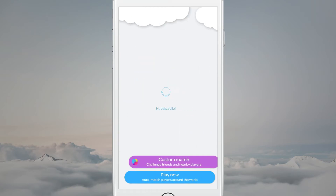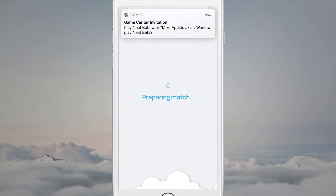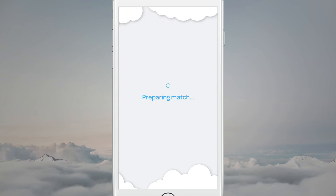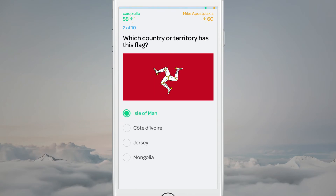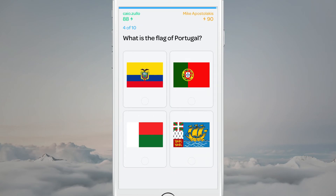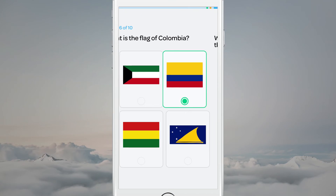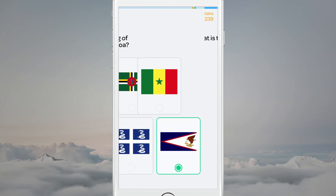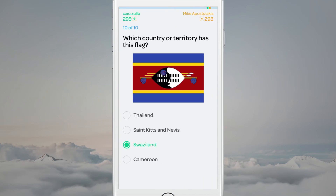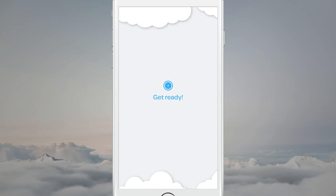So that was auto match. The next feature is custom match, where I can challenge specific players. I'm going to send you an invite. Got it — accepted. The game should start shortly. There it is — you're playing again. Who's going to win this time? You're ahead this time. I still have a chance. We can see a lot of elements here — there's a time element to the game, so whoever replies fastest gets more points. Every question lasts 10 seconds, and you can see that in the progress bar at the top. It's a pretty fast game. And I lost — three points difference. Now I want a rematch. Instant rematch — there we go again.